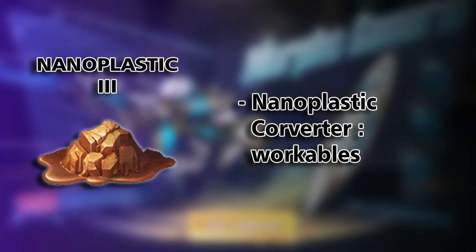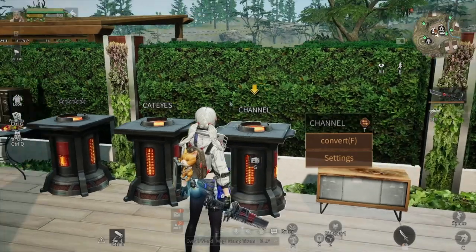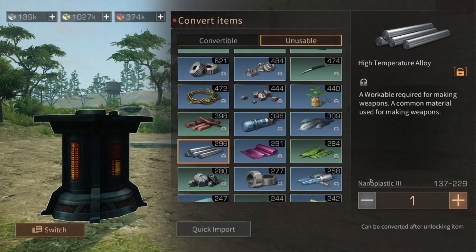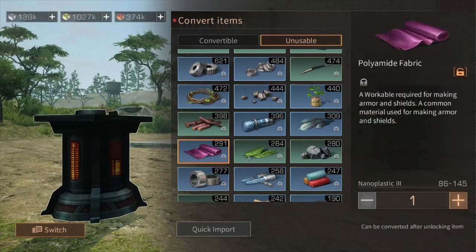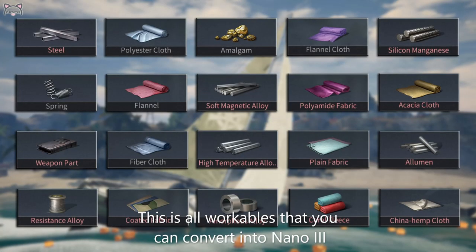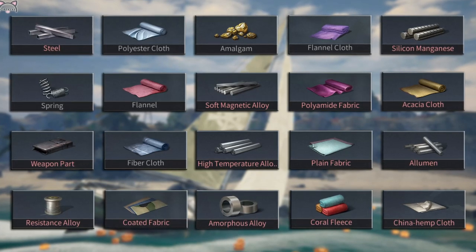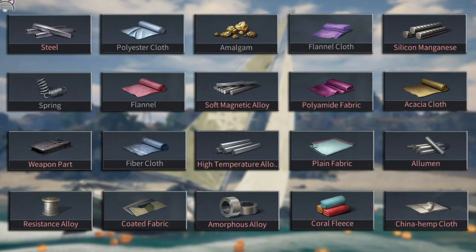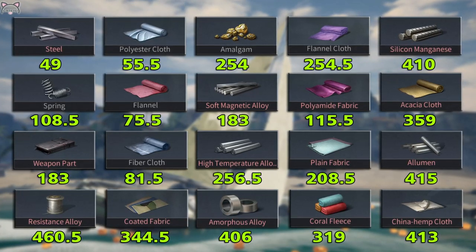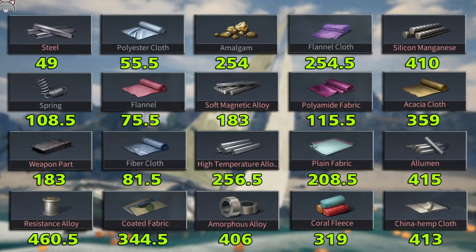For nano tree, you can get it from comfort workables, wall cables, and only special workables. You can get nano plastic tree, and here is a list of all the workables that you can convert into nano tree. I have made a summary for you showing the nano tree average result for one piece conversion — I will put this chart in my Discord server.